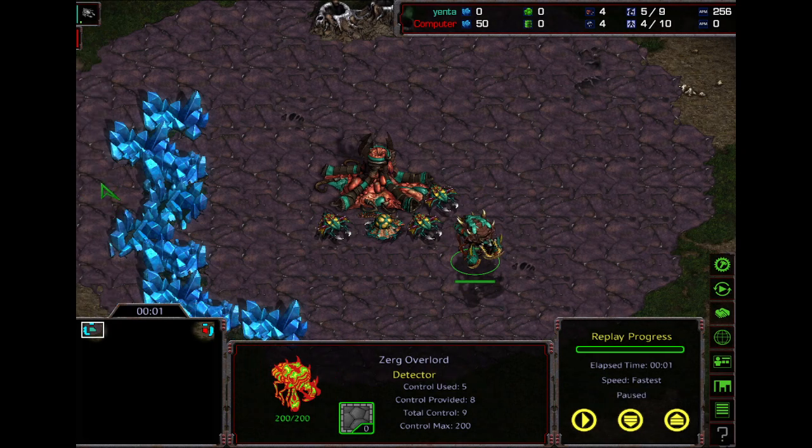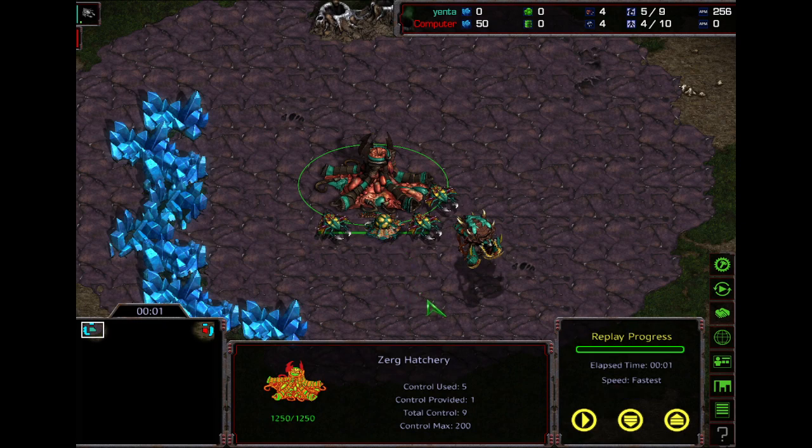The first variation is 12-hatch, 11-pool, 10-gas, which is the standard 12-hatch build opening. The second variation is 12-hatch, 11-gas, 10-pool, which gives you faster gas mining. That lets you get both lair and ling speed almost at the same time when your pool pops, which lets you get a surprise ling speed timing against your opponent.